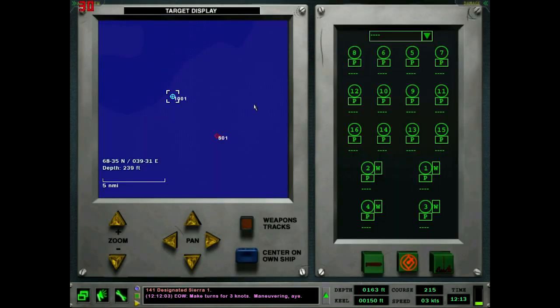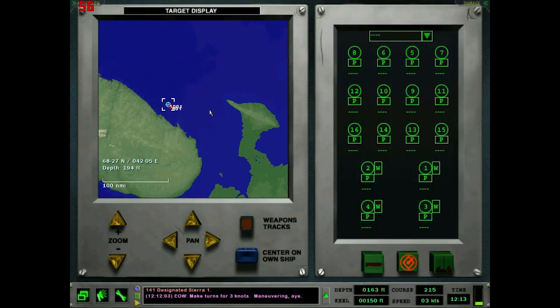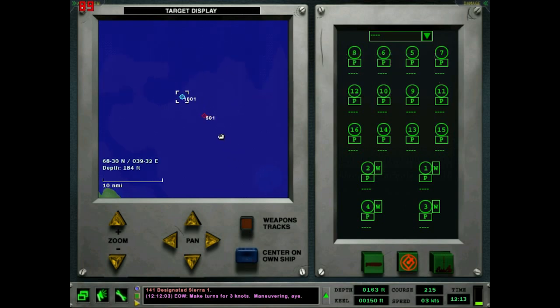It gives you the same nav map as the F5 screen here, so you can zoom in and out and all kinds of stuff. Center on my own ship — that's a pretty obvious one right there. So here we have all of our tubes. Now these are not all torpedo tubes. This is a 688i, it has vertical launch tubes.